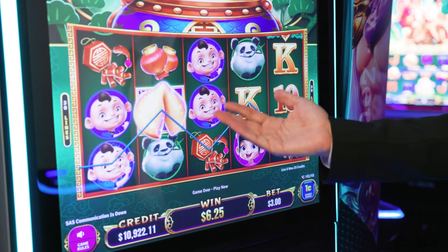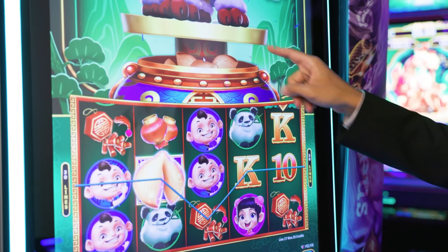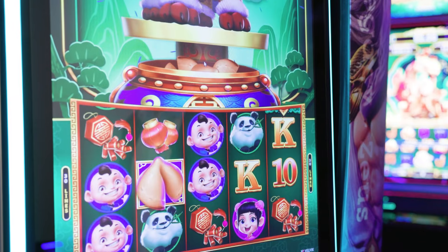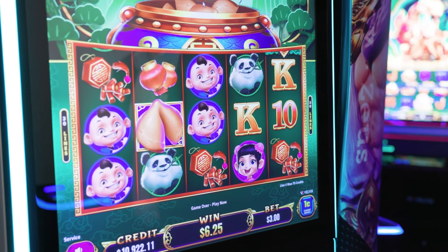The more fortune cookies that you collect in the base game are added into the lion's fortune cookie box, and eventually we will trigger that randomly with the landing of a fortune cookie, and we will then be given one of three jackpots — a minor, a major, or a grand.